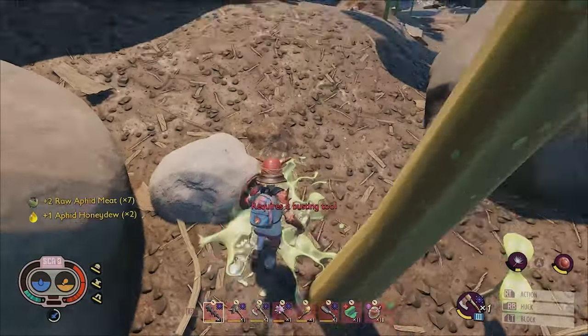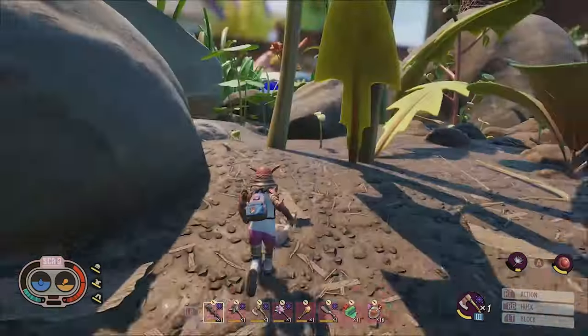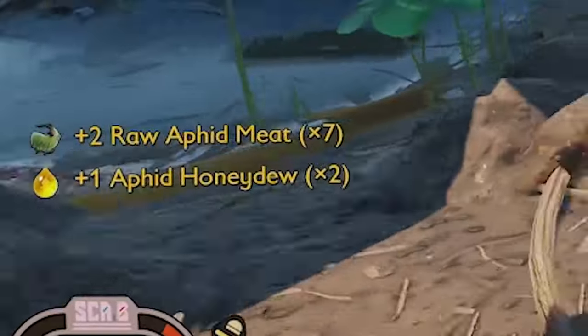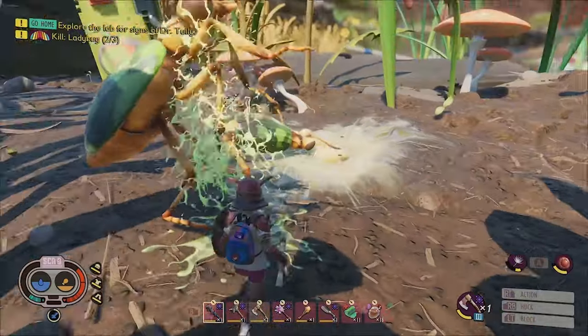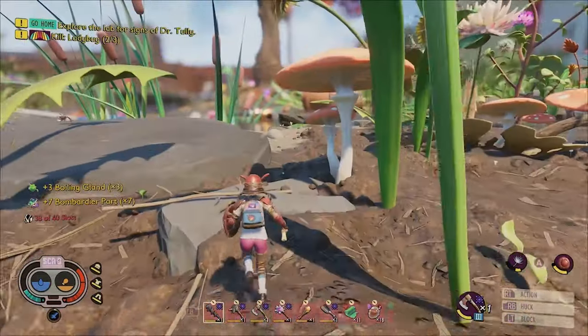In the all new Grounded Super Duper update, you'll be able to earn more loot from fallen creatures by using a brand new mutation called Dissection Expert. With this mutation activated, you'll gain the ability Loot Luck, which will increase your chances of obtaining rare resources from the enemy creatures that you harvest.